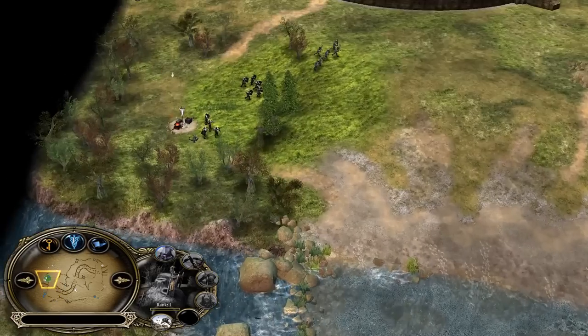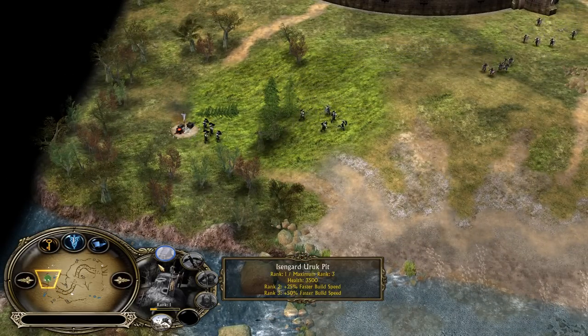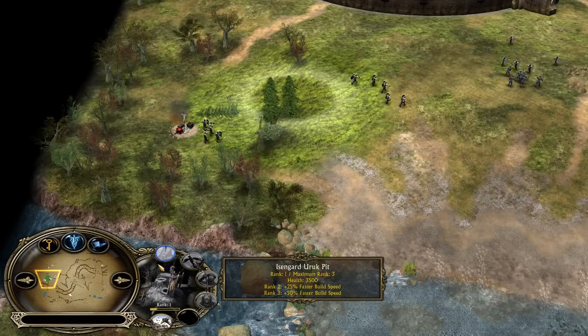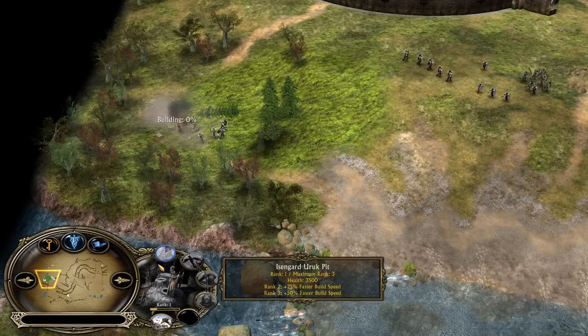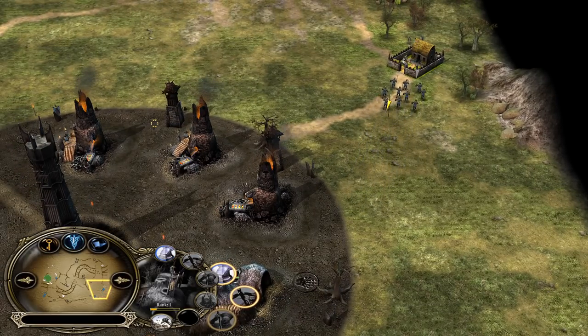He also has the settlement untouched. I think I should be coming ahead in this situation, because I will have in total three farms outside, and Isengard has only one mill. But in exchange for that, he has three furnaces, which means lots of money for Isengard player Farad.